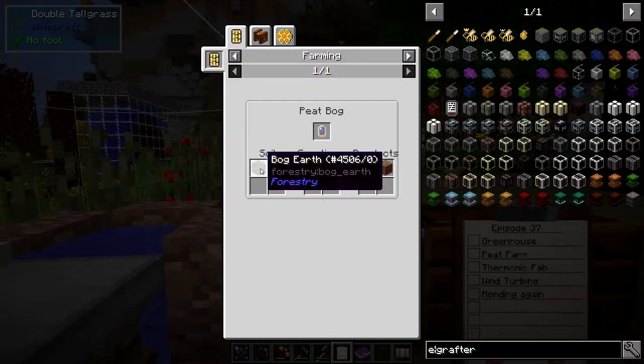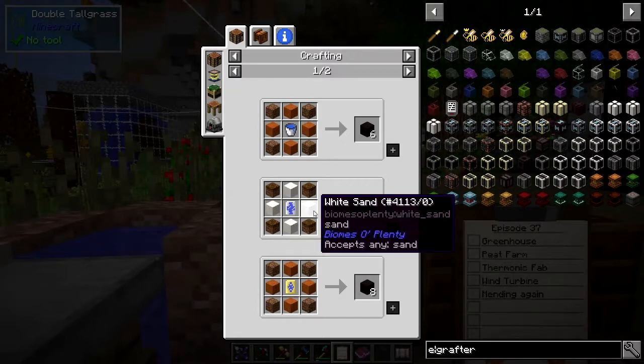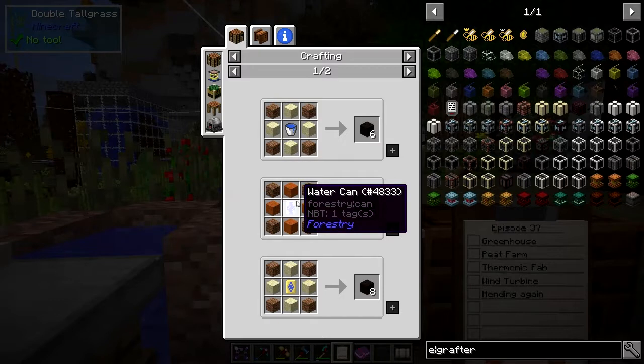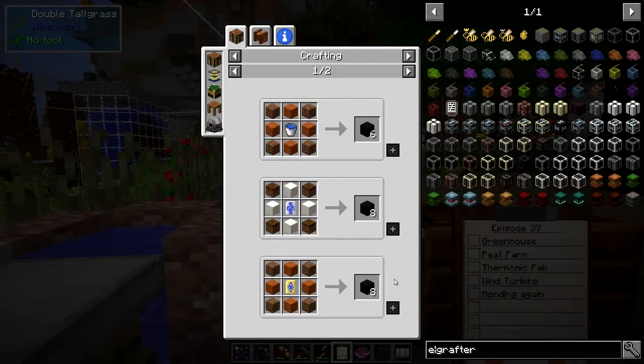So we need bog earth which of course we're going to have to make again. Podsill, sand, dirt and water — it's not such a big problem. We can make that, I think.